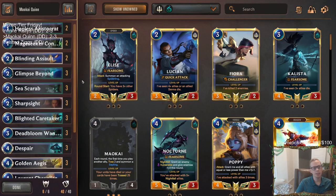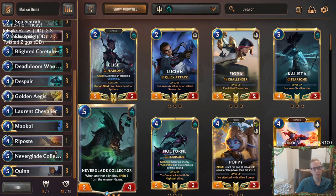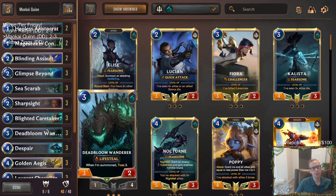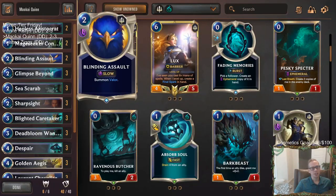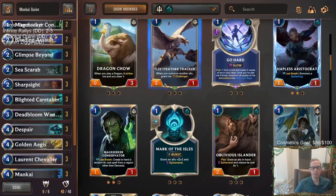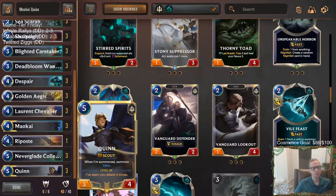So we went 2 and 3 with Maokai Quinn. We got to do a couple of games where we showed off Quinn — especially leveled up Quinn. I liked Quinn plus Golden Ages, that part of the deck looked pretty cool. And Neverglade Collector definitely looked good also — our 2-5 drops looked good. A lot of our earlier stuff wasn't too impactful. Deadbloom Wanderer didn't look so good. Maybe we could do better there — maybe this should be Laurent Protégé and go farther into the Challenger part. Brightsteel Protector, that kind of stuff. Blinding Assault is not a very good card honestly. No Aristocrat, no Blinding Assault, no Deadbloom Wanderer. Caretaker was good at times, but maybe it should just be Fleet Feather Tracker, Brightsteel Protector, Laurent Protégé — all that kind of stuff.